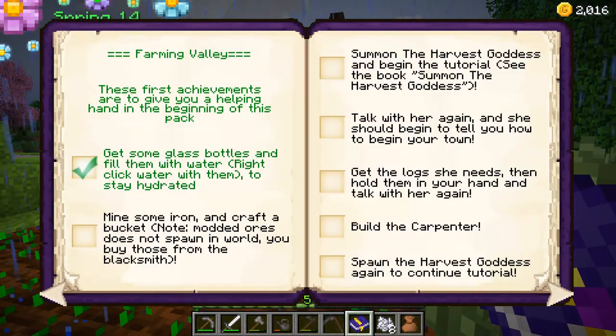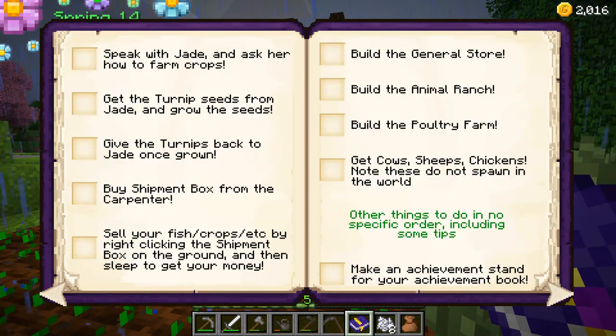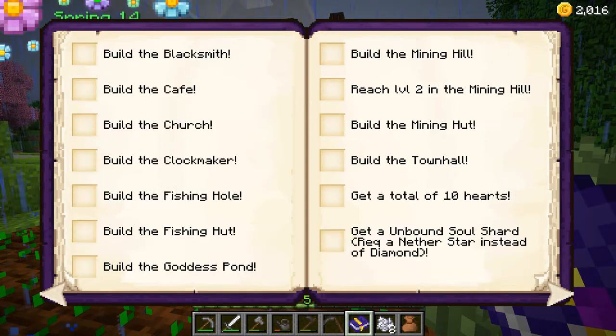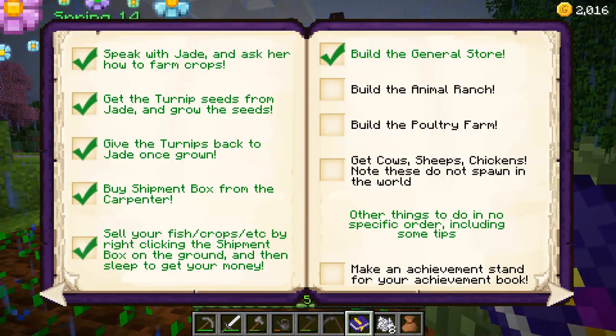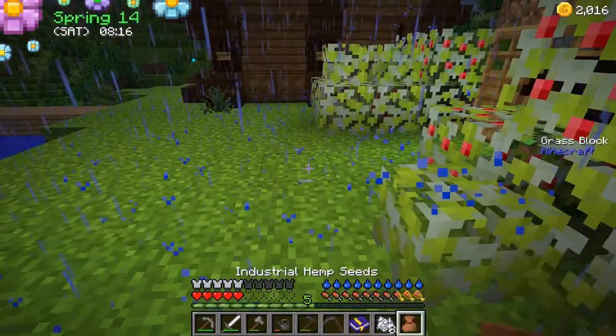Okay, let's look it up. We did that, and that, and that. Build the animal ranches next — but then there's other things you can do. Oh, we could make an achievement stand for your achievement book, that's probably a good idea so we don't lose it again. Do you want to look it up in your recipes?